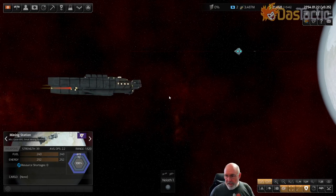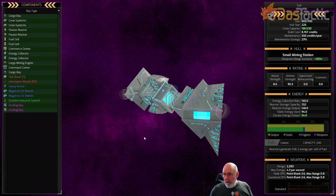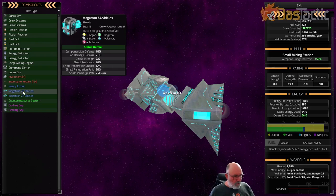Off in the distance we've got a Xenox mining station. Our frigate with the rail guns is now moving in to do the attack. Why are the Xenox a different category with their shielding? At tech level two, they have access to these Megatron Z4 shields, which have a recharge rate of 2.2 per second - quite dramatic. They can absorb an awful lot of firepower.